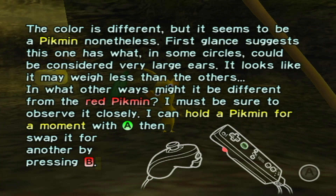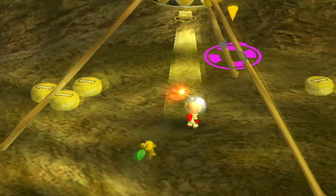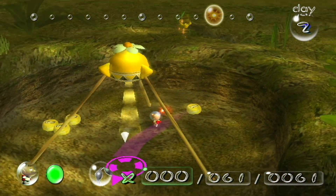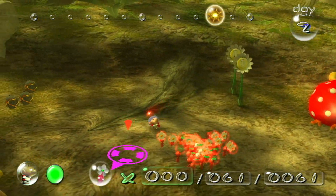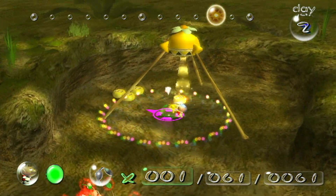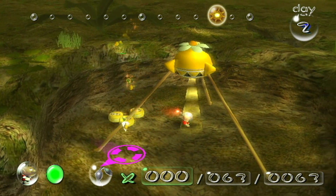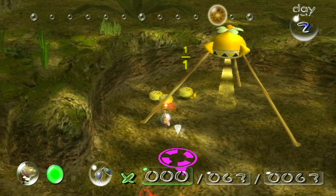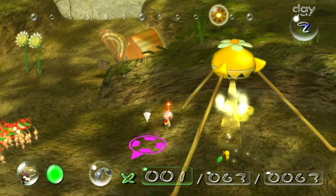It looks like it weighs less than others and is otherwise different from red pikmin - I'll observe closely. I can hold a pikmin with A and then swap it for another by pressing B. That's right - yellow pikmin! They can throw higher, just like in every other game. But they also have another ability which is not in Pikmin 2 and is technically in Pikmin 3 - well, everyone has it - the ability to attack. Everyone has it, so is it really an ability?